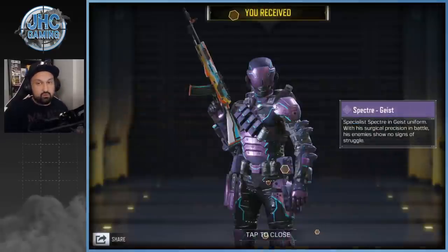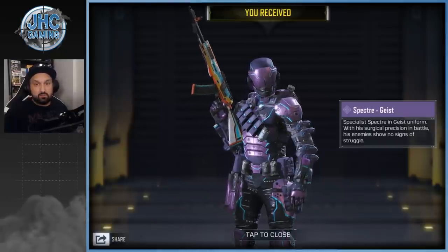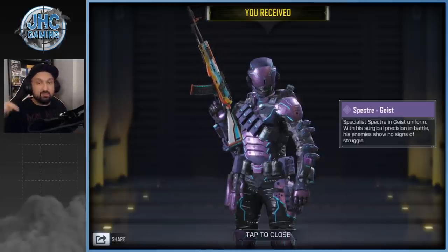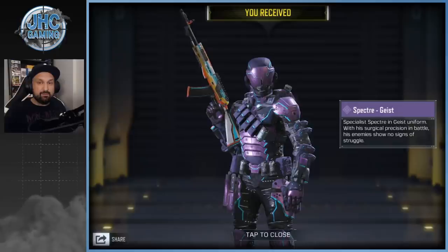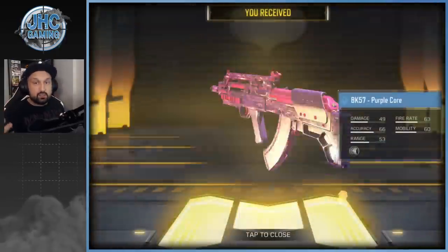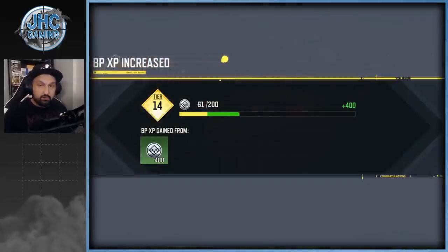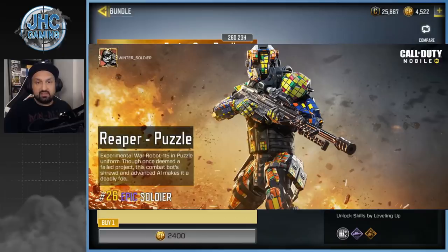Let me know in the comments if you guys have crates — do you have that soldier in crates? I only saw the lucky draw version. The Reaper Puzzle soldier appears to be exclusive to the lucky draw right now. You cannot buy it if you have bundles, and it will probably stay exclusive. That said, you do have a chance to get it cheap if you get lucky on a spin.